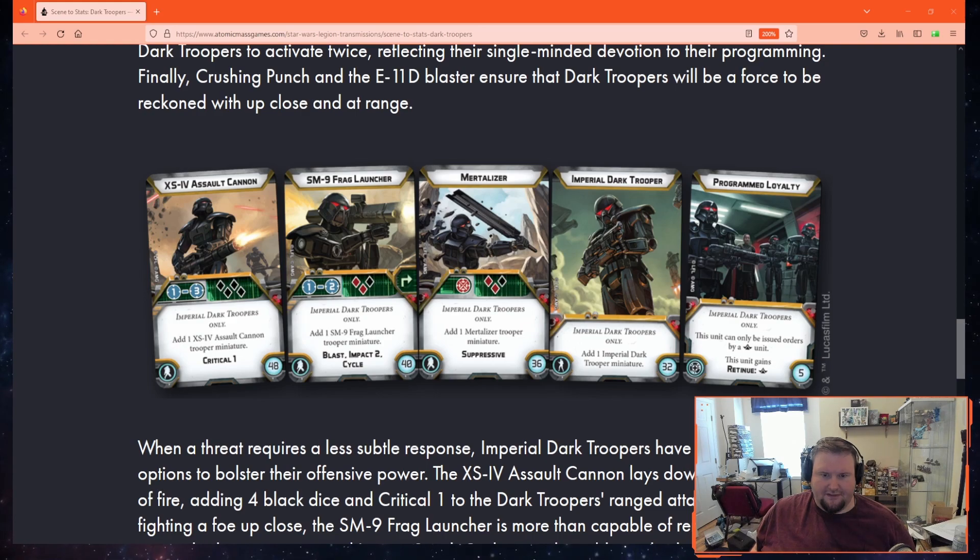Now let's look at the cards that were revealed today, starting with Programmed Loyalty. For five points, you can only be issued orders by a commander and you gain Retinue: Commander. I think this card is a very strong include on your Dark Troopers because it gives you a free aim or dodge if you're in range two of a commander rank unit. But if you teleport away from Gideon by using his 2-pip or drop off your Dark Troopers with a transport, you might lose out on the benefit of the card.